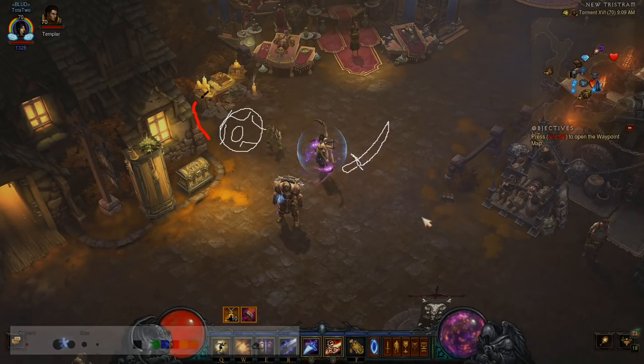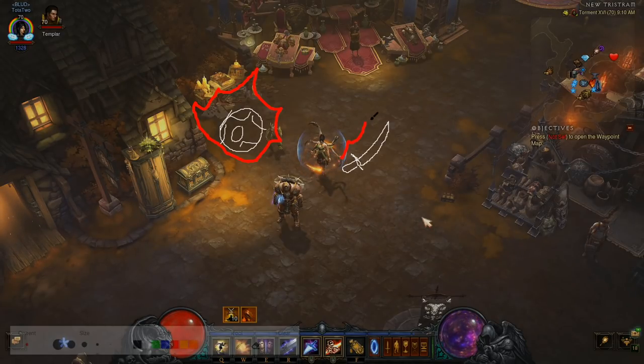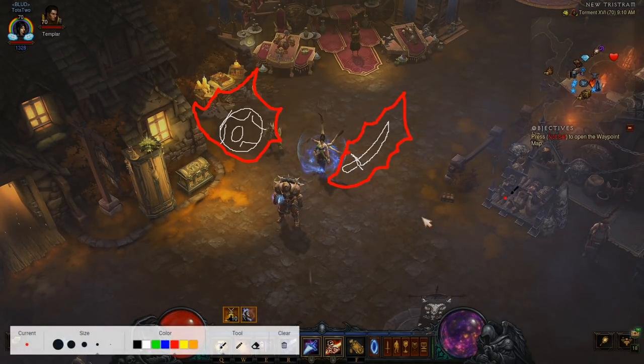For instance, if you were to use Meteor, it would apply one Fire Combustion stack to the target. And if you were to use Flame Blade — this sword is a Flame Blade — it's applying almost like a weapon enchantment, putting a Fire enchantment on your Flame Blade.